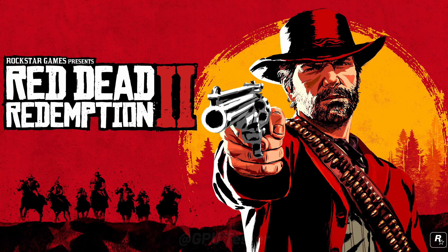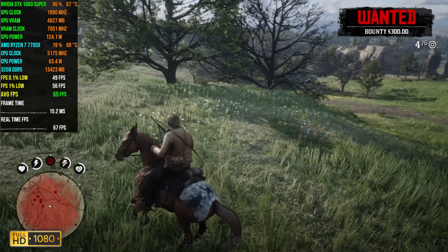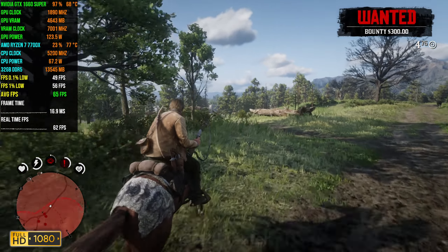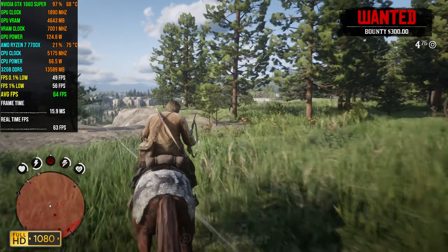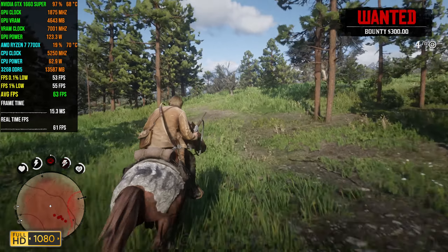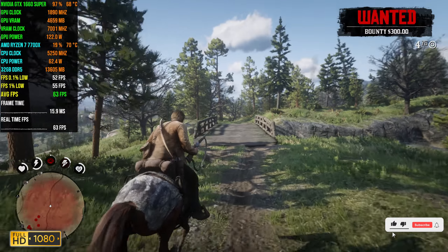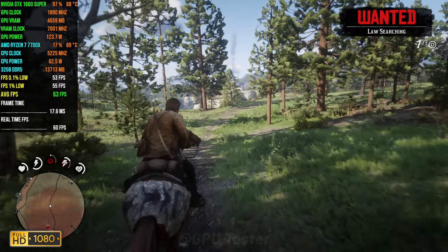Next game on the list is Red Dead Redemption 2. We're going to be playing at 1080p using the high quality settings. In RDR2 we get an average FPS of 63 with 1% and 0.1% lows coming in at 55 and 53 respectively. The frame times are really smooth and the experience is really good. There aren't any big frame drops that you can notice and the game looks gorgeous on these settings. You don't have to utilize upscaling, and because the game is pretty slow-paced you don't always need 60+ FPS — even if it does drop to the 50s it won't be a big problem.